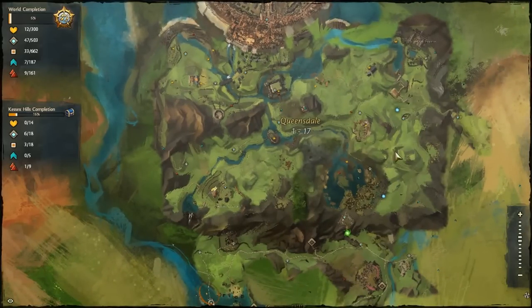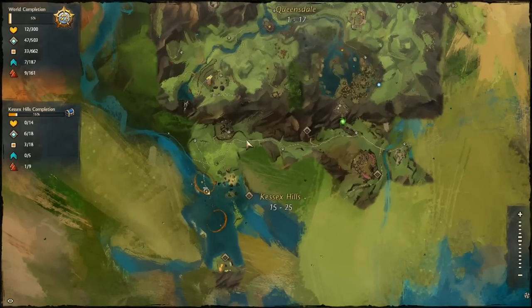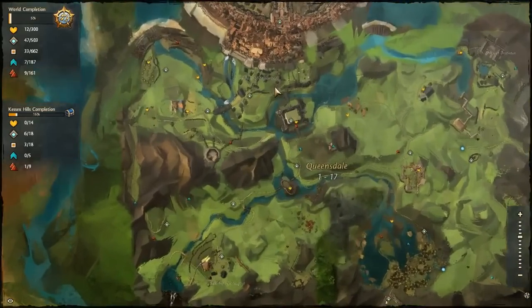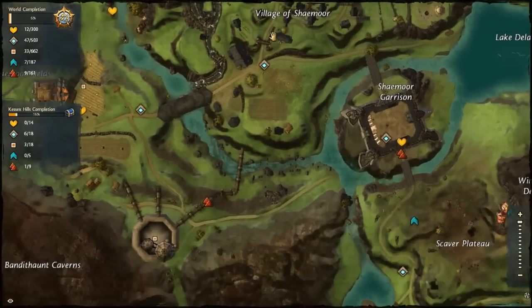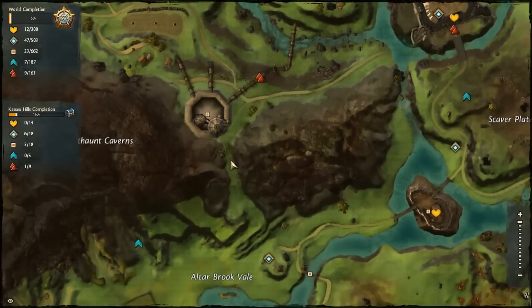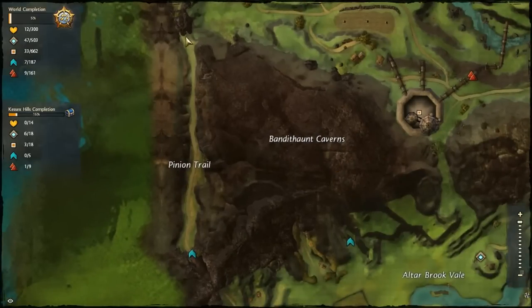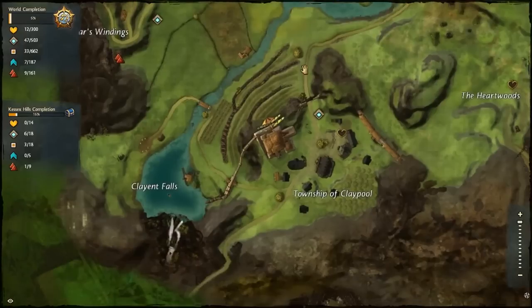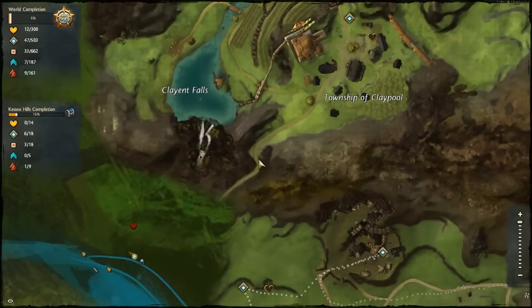You want to head south of Queensdale. There are two routes you can take. I took the long-winded route because that's where my story went — all the way down and around. Or you can take the quick way: come out of the main gates, head south, and head for this little passage across the mountains. If you're feeling strong, you can go through the caves or down the troll's path — there are loads of trolls down there, which is quite fun.